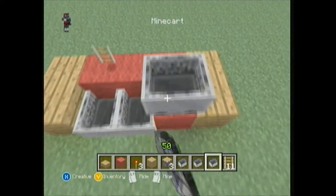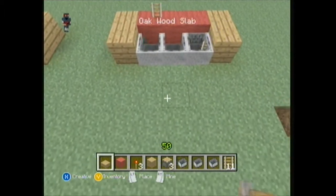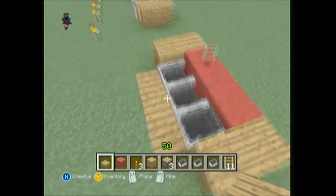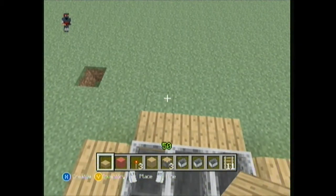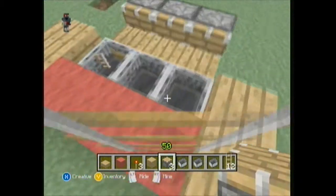Same again. And then after that we grab our slabs, we put them just in front there and we come around here. We place the pistons like so.